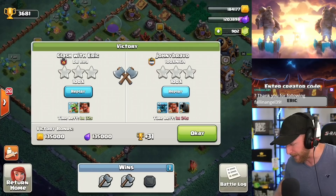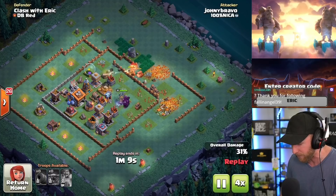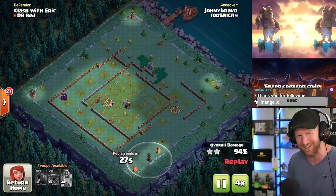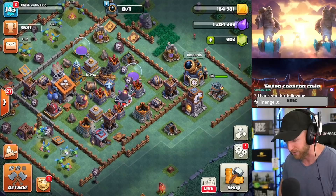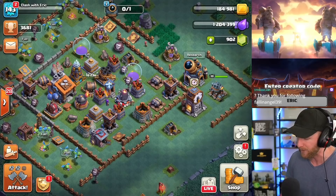Look at what happened on his attack — he dropped Cannon Carts with his Pekkas, which is a very strong attack, but we are faster. He doesn't get the Tesla so he has to circle out of the base to go after it. That's my strategy to unlock the sixth builder. Make sure you're hitting the Clock Tower potion, boosting your collector, and doing your attacks every day — you'll get there really fast and unlock the sixth builder. If you found this useful hit that like button, subscribe to the channel for more, and don't forget to use code Eric. Thanks for watching!